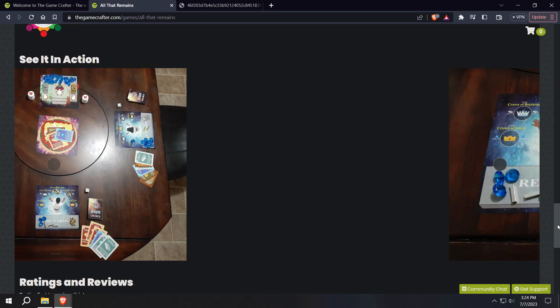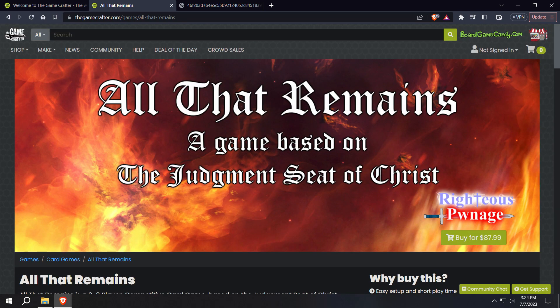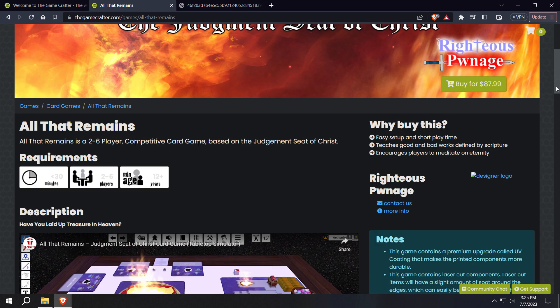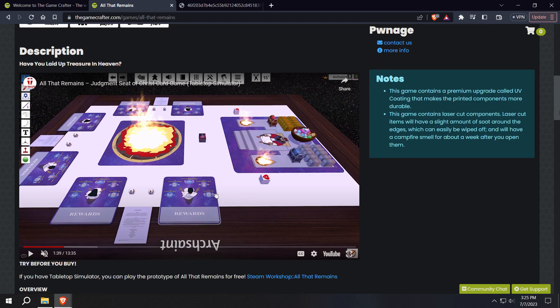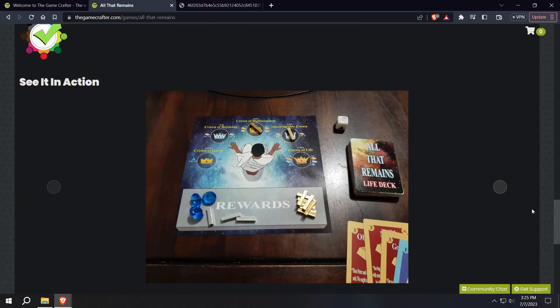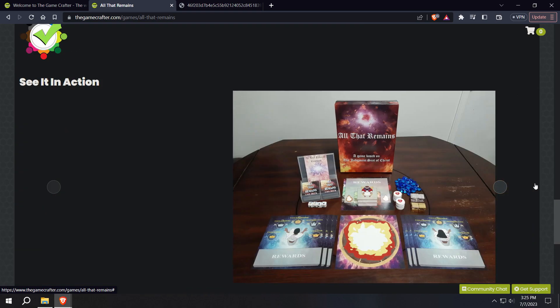Really happy with how it turned out. I don't expect anybody to buy it with that price tag, but if you want to, give her a go. Let me know what you think. You can just play it for free if you have Tabletop Simulator — just go on the Steam Workshop and you can give it a go. Glory to God, I'm really happy with how this turned out and how it looked. Thanks so much for watching. Until next time, may the Lord be with me.